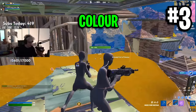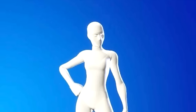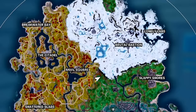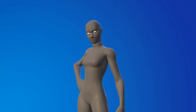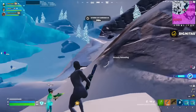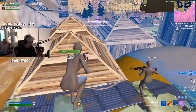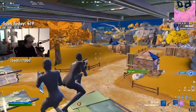The final advantage, number three, is colour. The grey colour is preferred over the usual white and black Super Hero skin colours this season in particular, because of the current map — the grey colour can actually blend into things like rocks and other elements around the map, which gives you a huge advantage in terms of visibility. So if you combine all of those advantages, you can see clearly why Bugger, Clix, and many other pro players choose to use the grey Super Hero skin this season.